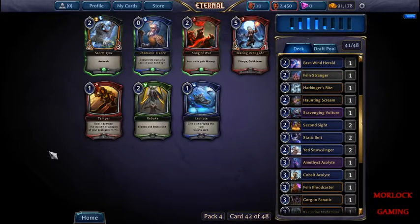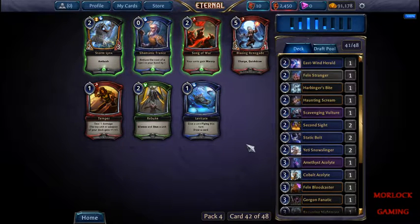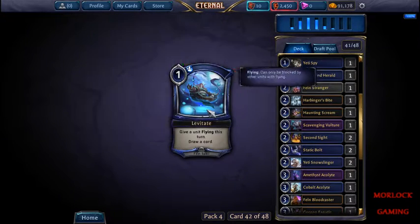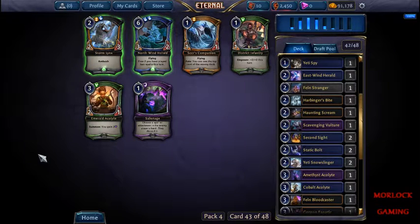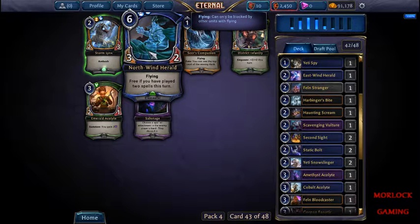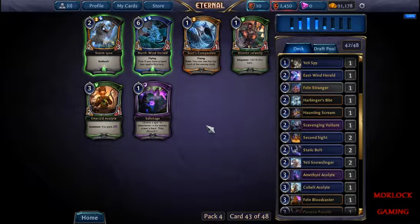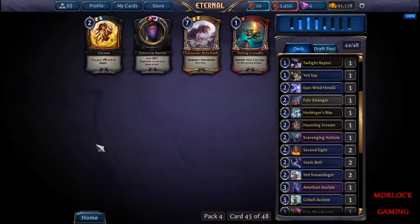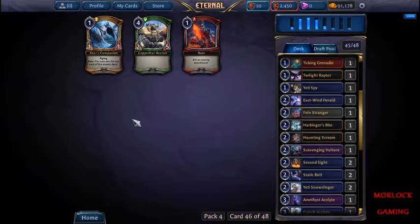We'll just grab the stranger here - it's in our colors. Levitate, reduce the cost of a spell - we'll just grab levitate. Sabotage, creature that's potentially free - we'll take the sabotage. We'll just take the big guy. Little guy this time.